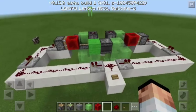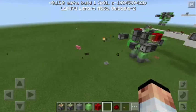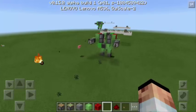Now let's see if this is really working. There it goes. As you can see, the robot is now walking and it's firing some fire charges.